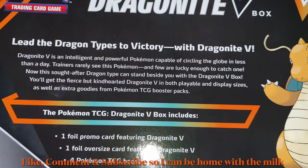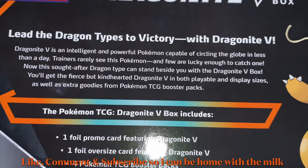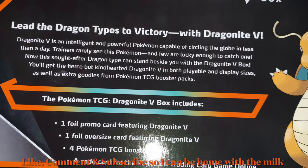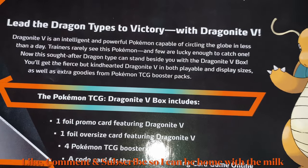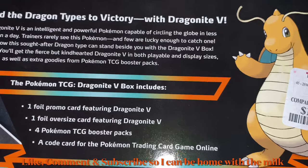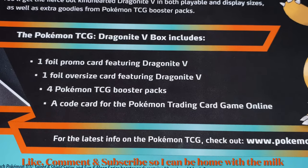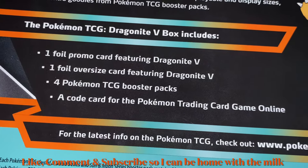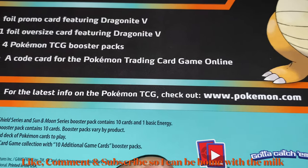Lead the Dragon types to victory with Dragonite V! Dragonite V is an intelligent and powerful Pokemon capable of circling the globe in less than a day. Trainers rarely see this Pokemon and few are lucky enough to catch one. With the Dragon Knight V Box, you get Dragonite V in both playable and display sizes, plus extra goodies — four Pokemon TCG booster packs and a code card for the Pokemon Trading Card Game Online.